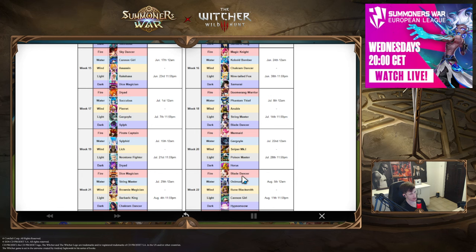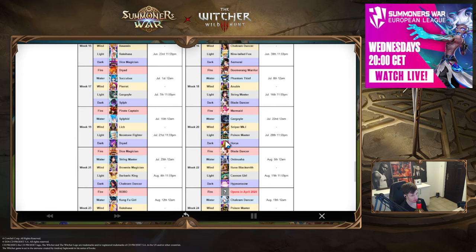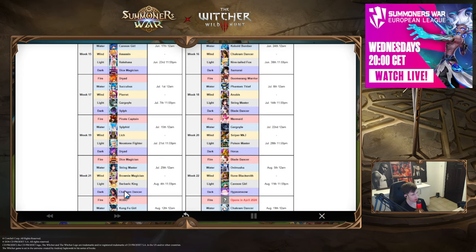Week twenty: Horace is the clear pick — Abdo is one of the craziest Hall of Heroes units we've ever had, really great for RTA and arena defense. For Chakram Dancer vs. Barbaric King, I'd go for Barbaric King — speed lead in siege, and it has a bright future. If it gets buffed, it could become meta very easily.